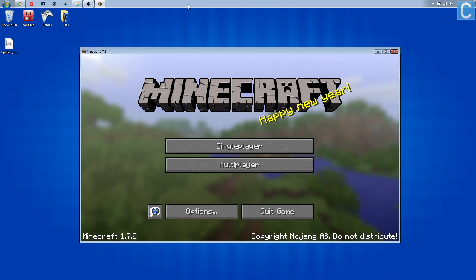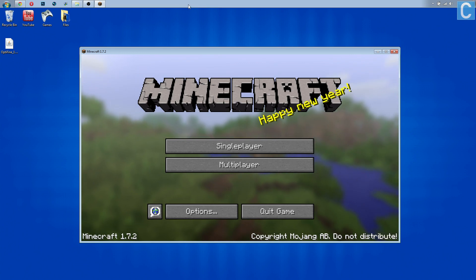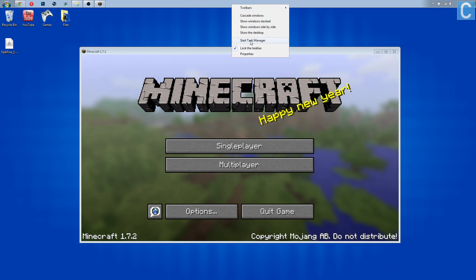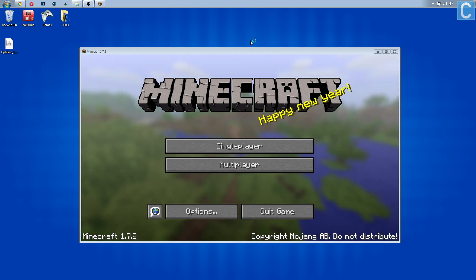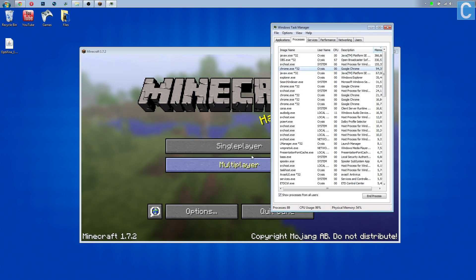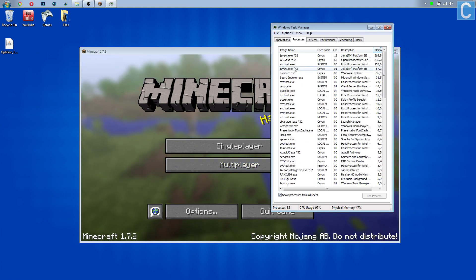Right-click on your taskbar — it could be at the top of your screen like mine, but most likely it's at the bottom. Right-click on it and then click Start Task Manager. Once it's booted up, close out of things that aren't needed. In this case, I don't need my internet browser up, so I'm going to right-click on it and end that task.